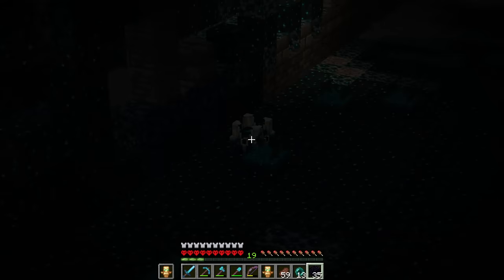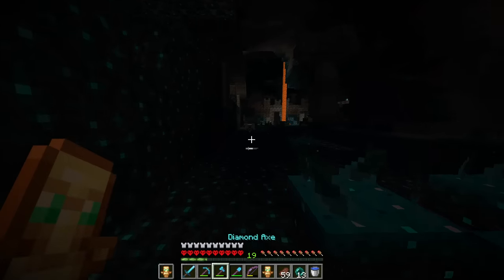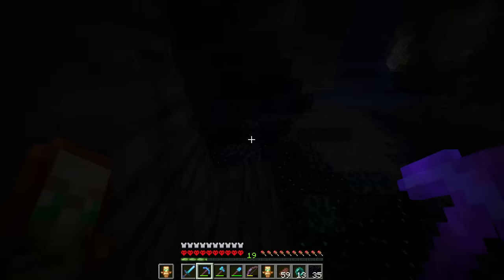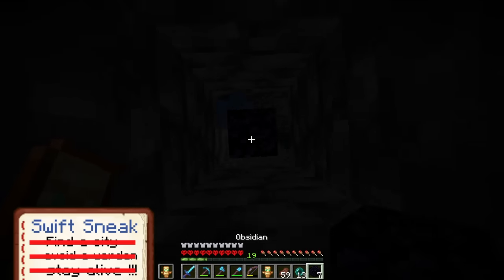I kind of want to check out the rest of this, but that summons the warden, which I do not want. So let's drop down lightly. I can break this - skeleton skull! That noise is literally so scary. Let's get out of here before we summon a warden. Casually building up with obsidian the normal way.